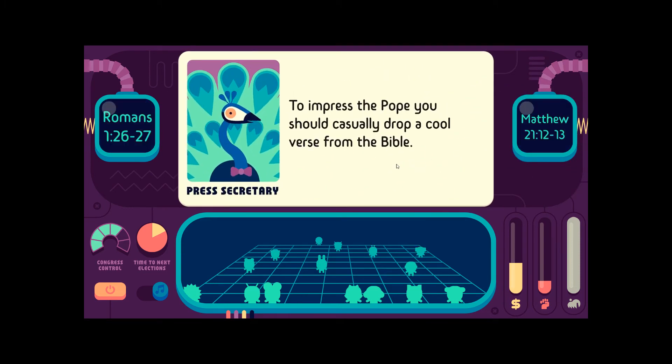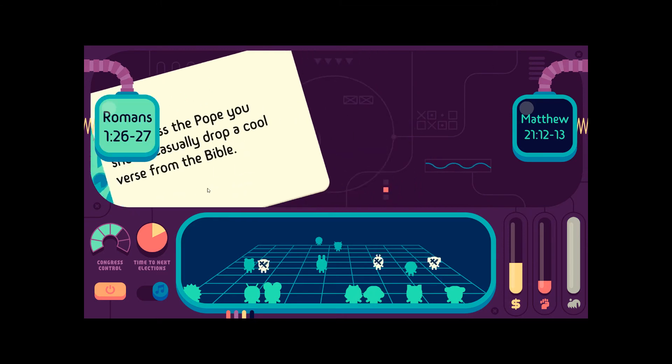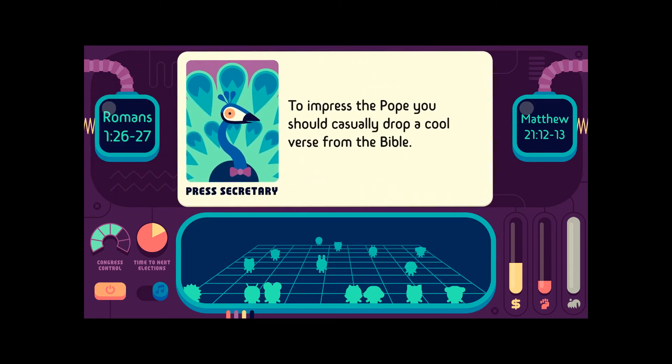To impress the Pope, you should casually drop a cool verse from the Bible. Romans 1:26-27: 'Because of this, God gave them over to shameful lusts. Even the women exchanged natural sexual relations for unnatural ones. Men also abandoned natural relations with women and were inflamed with lusts for one another. Men committed shameful acts and received the due penalty for their error.' Wow. Okay. Out of context, really can't tell you what that means.